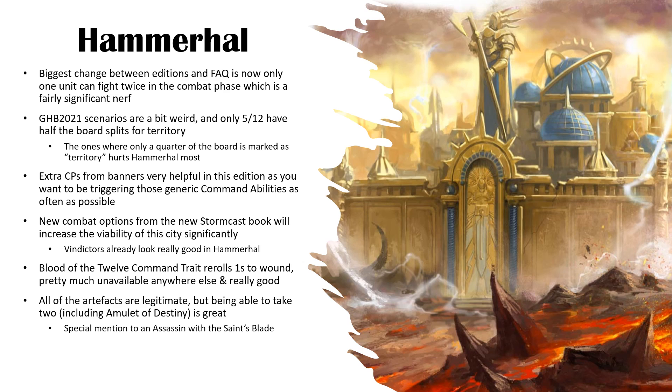If you're going to a tournament, make sure you understand what scenarios are going to be played. If they're not predetermined, you have to be willing to accept that Hammerhall may not be the best choice if you get three or four scenarios that aren't half the board. On command points — you want to be spending all the command points you can in this edition, so the extra CPs for banners is super helpful. You want All-Out Defence, All-Out Attack, the new abilities to negate rend and give bonuses to hit — all of it's really strong. Any new combat options from the Stormcast book will increase the city's viability significantly.